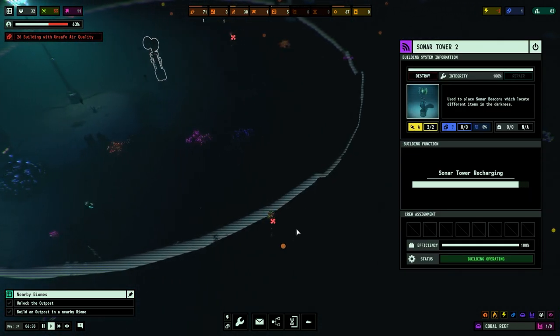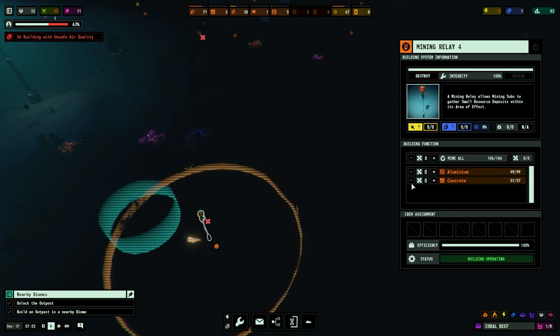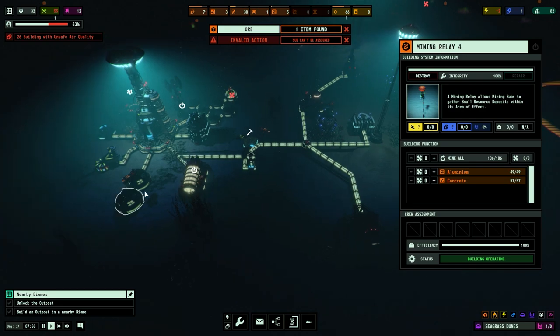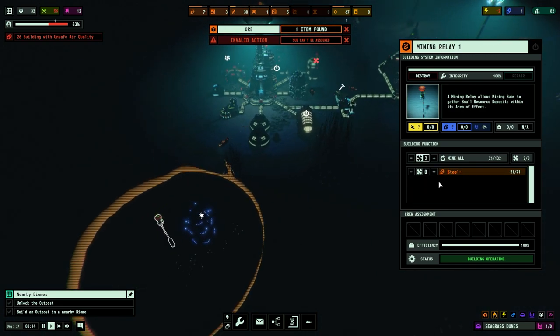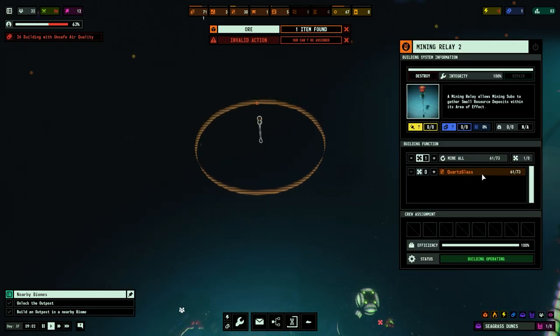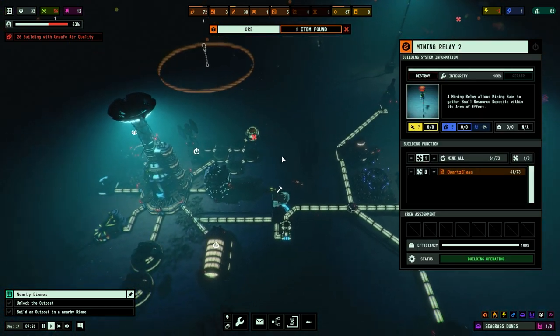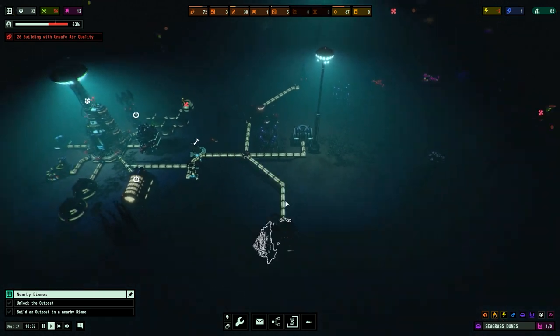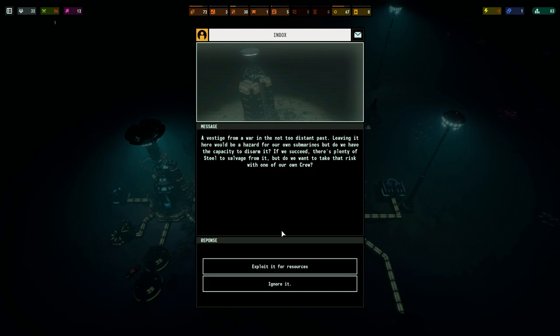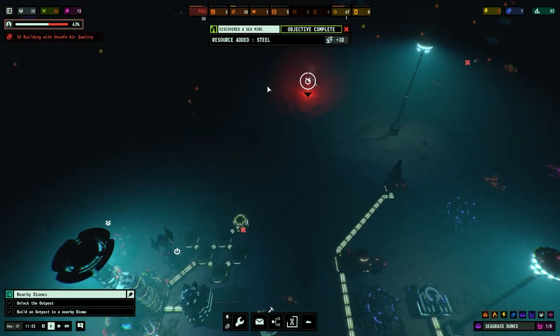Just doing all the scanning I can here. Concrete and aluminium — let's put a sub on that one. What are they currently mining? Steel — well, they might as well finish the steel off. Over here: quartz glass, we've got one person assigned to it. We've got two on that one. Exploited for resources, we've added steel.